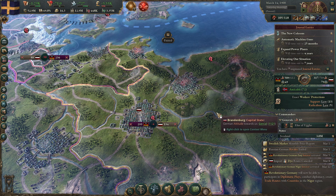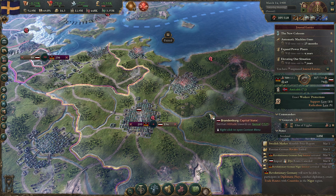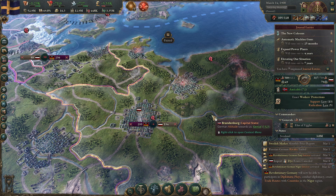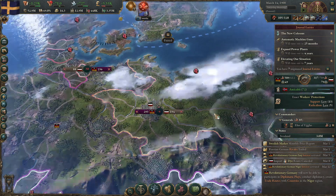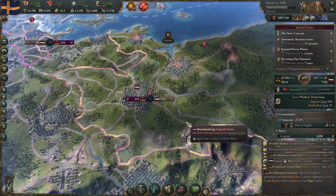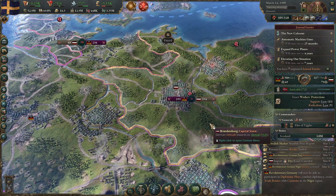In the last episode, we decided to go ahead and get ourselves entangled in a European affair because we're part of Europe. Germany has been a good trade partner for the majority of this game, so we answered their call with the offer of an obligation.